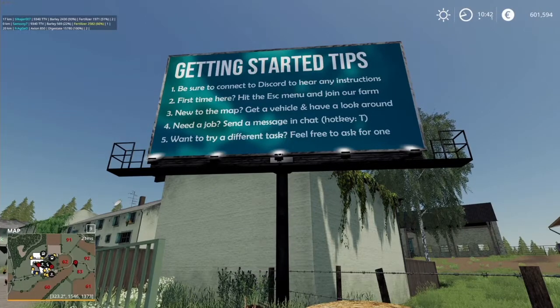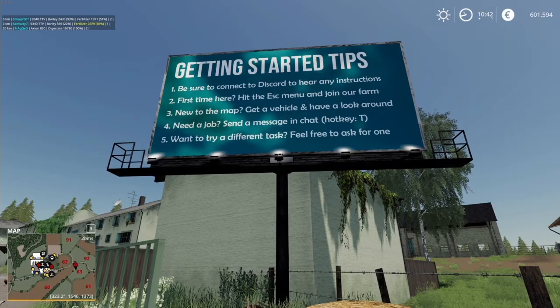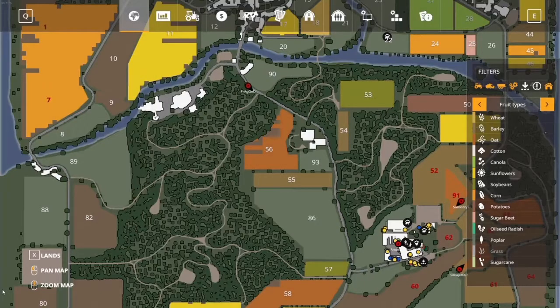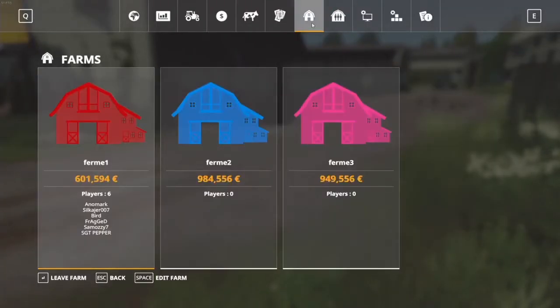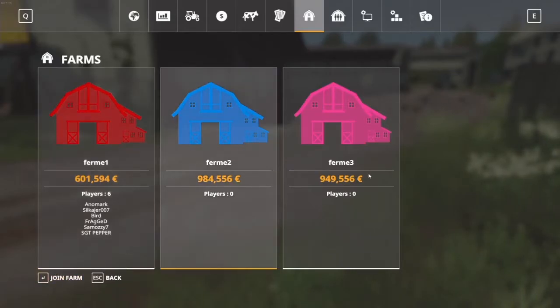First time here: hit the escape menu and join our farm — that is a key piece of advice. You may find that when you come onto the server you cannot access anything, can't actually touch anything. That is because in Farming Simulator 19 you can have multiple farms, and these different farms all have ownership of their own things like vehicles, fields, etc. When you join the server for the first time, by default you belong to no farm — you're a free agent. But if you want to drive a tractor or interact with any vehicles, you're going to need to join the farm.